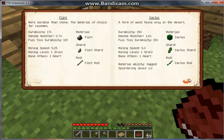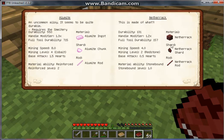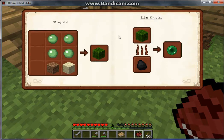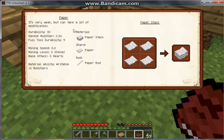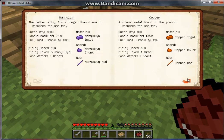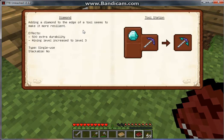The available materials include flint, cactus, bone, obsidian, alumite, netherrack, blue slime, green slime, slimy mud, slime crystal, paper, paper stack, cobalt, ardite, and manyullyn — which is the best material. There's also copper, bronze, and steel.